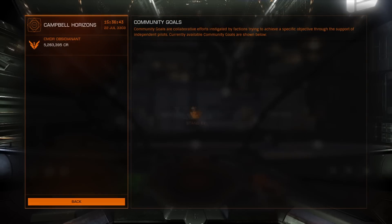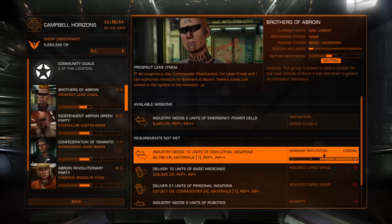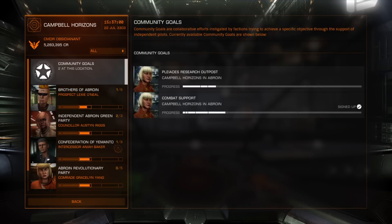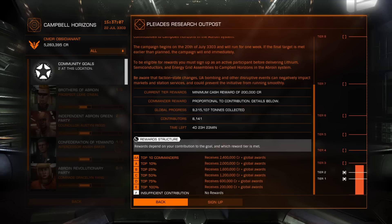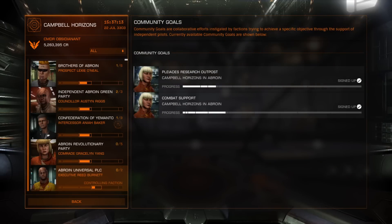The next thing we want to do is have a look at the Trade Community Goal here. I'm going to sign up for it because, as you just noticed, I'm not signed up for it currently. We'll need to know which commodities we actually need as well. I'm jumping all over the place in these menus here - right, that's the one we want. Still very low on the tier with pretty lowly rewards, but we're going to sign up for it and see what we can do. For this I'll be using my Cobra.